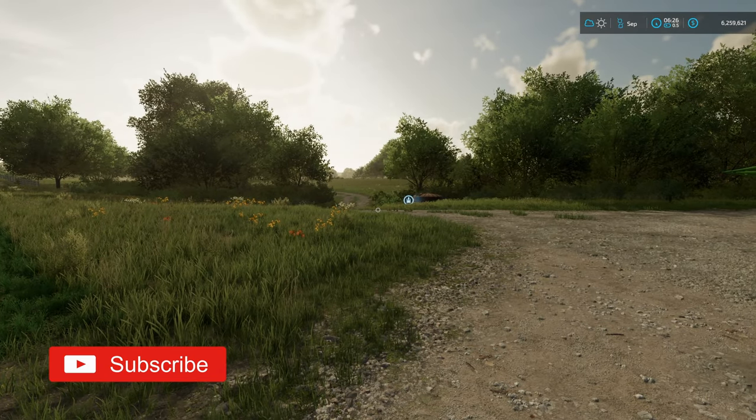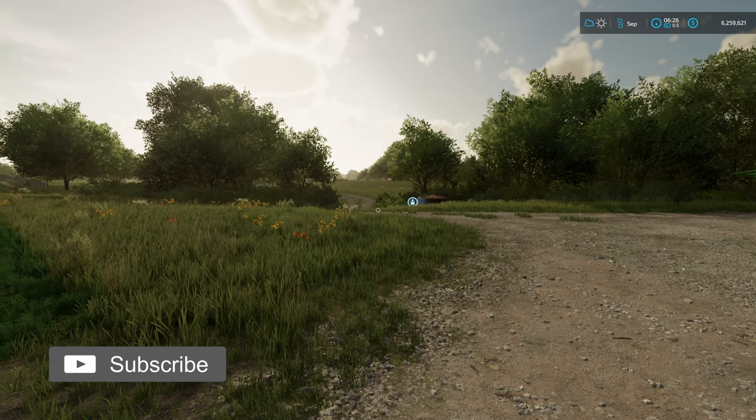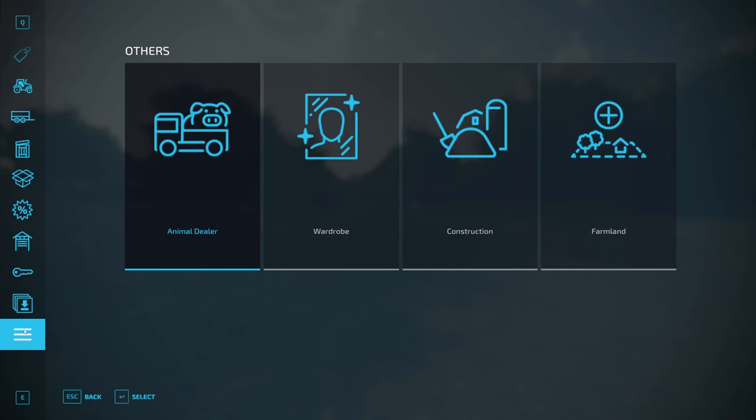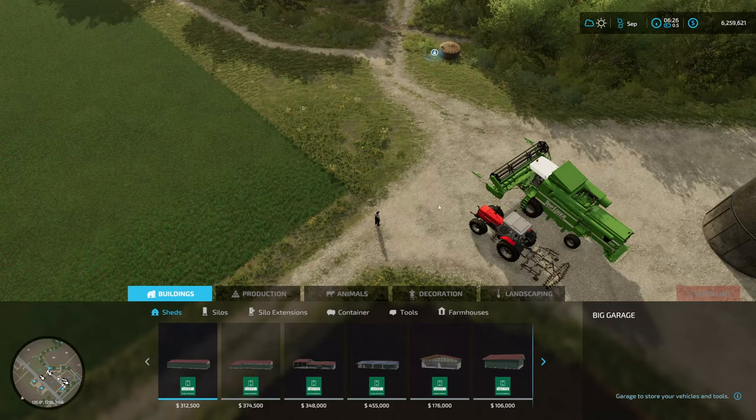Hey guys welcome to this tutorial series here on Farming Simulator 22. We're going to take a look today at hedges and if they have collisions with equipment.